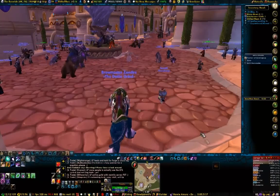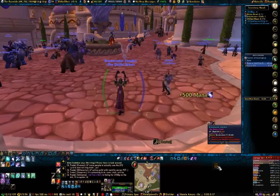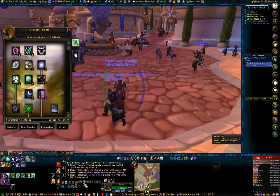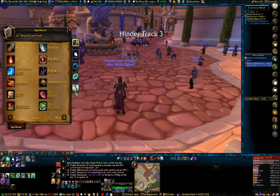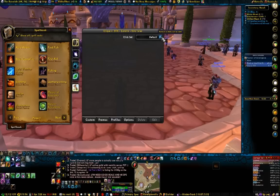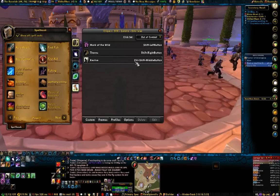The other program I use specifically with Grid is Clique. Now, Clique can be used not just with Grid, but with any layout UI frame base — and that's how this works. It's really, really cool. It adds a little button to your spellbook called Clique information. It's not too hard, but it's really, really powerful. You have a few different options here: default, out of combat, in combat, aggro, and helpful and harmful.